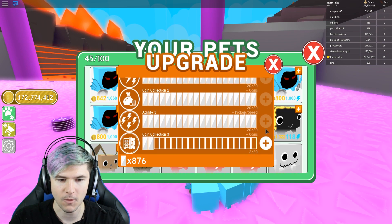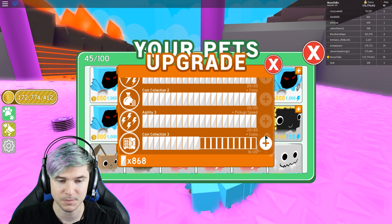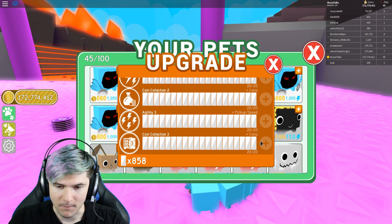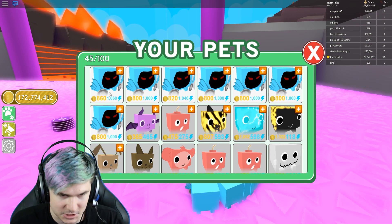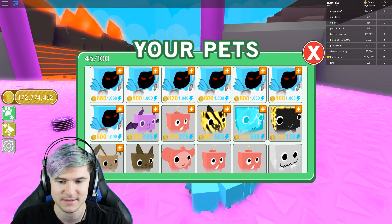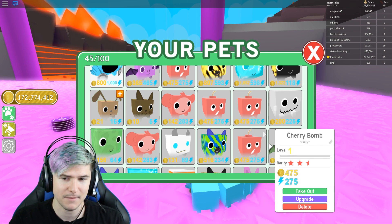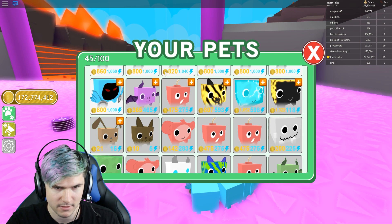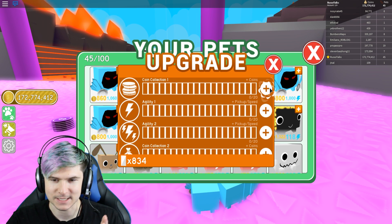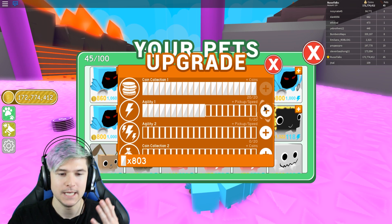One more coin collection upgrade. So this is maxed out stats — once we get this all the way up, it doesn't increase by that much, but he's almost going to have 900 coin collection. And I think this is the maximum. So this is a fully maxed out Dominus pet — he has 1,060 agility, which has got to be the fastest pet you can possibly have. There's no way you can get agility past a thousand. But it doesn't have the highest coin collection. So let me know what you guys think is the best pet combination, because this Lava Turtle actually has really good coin collection compared to the Dominus, though the agility is really low.